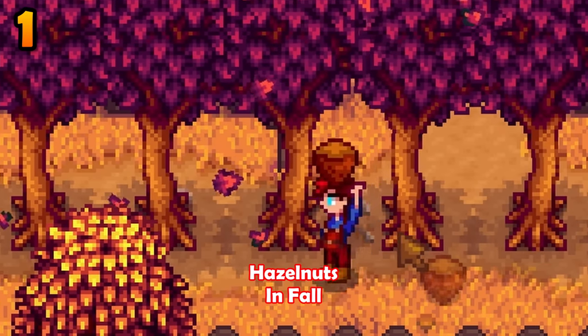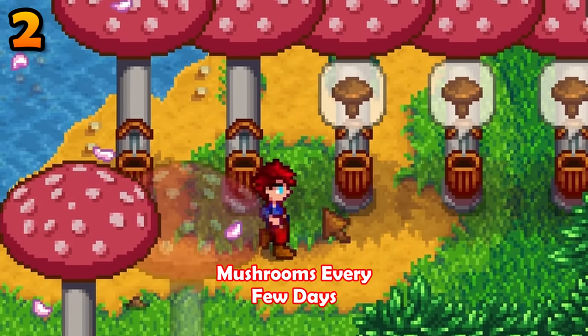You can shake trees to get hazelnuts in fall. You can put tappers on a mushroom tree to produce mushrooms every few days.